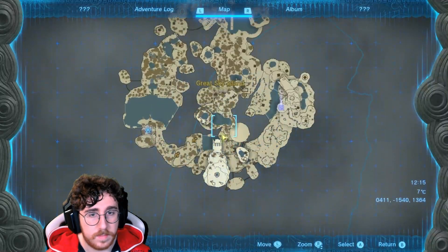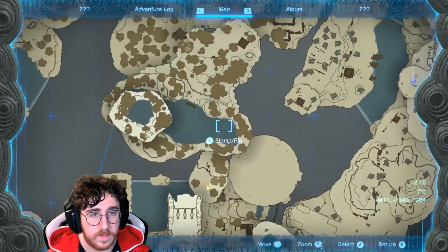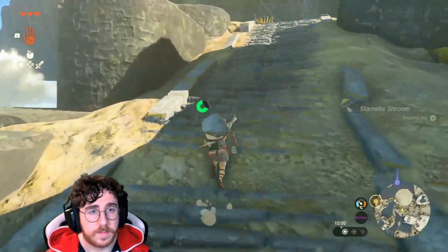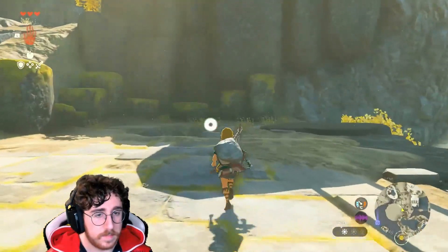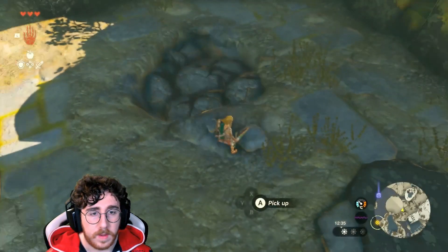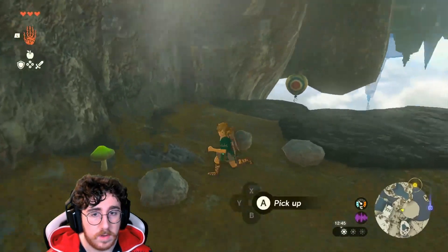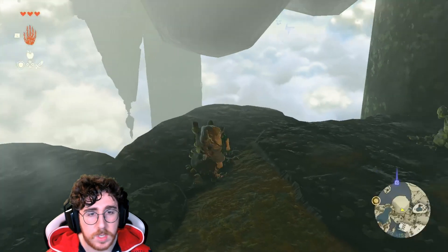We need to go up here. I'm guessing if we climb the mountain we should be able to somehow get there. Got some mushrooms. Maybe we can use that thing to get up, that would be cool. There's a balloon — I'll shoot you in a moment. Let me get some Zonite charges.